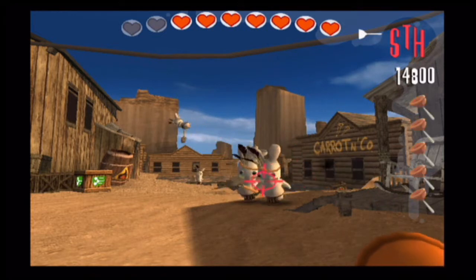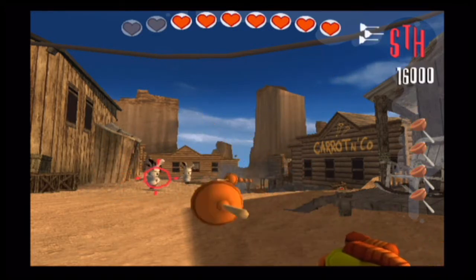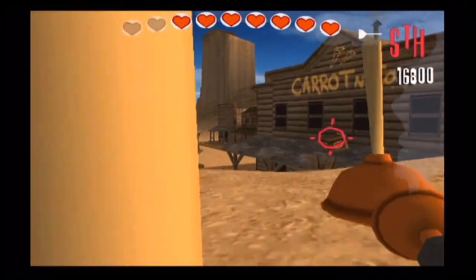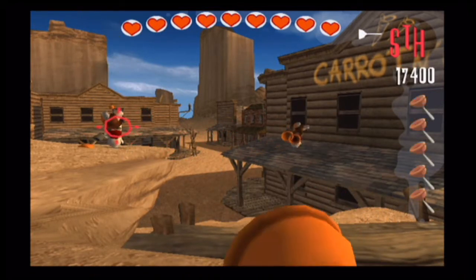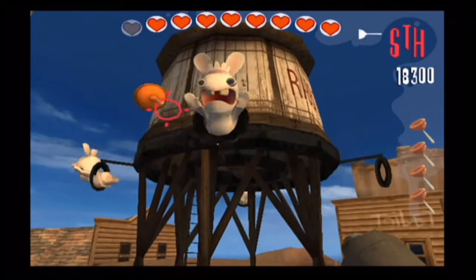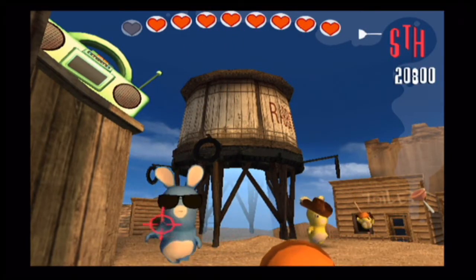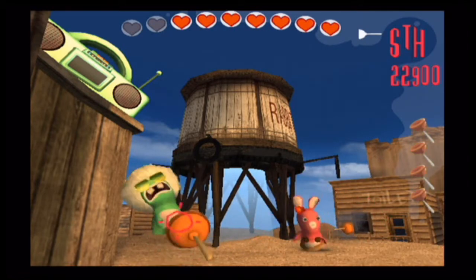The ultimate goal in this game is to save all the baby Globoxes before the Rabbids conquer the world. Interestingly, this game was originally going to be Rayman 4 as a prototype back in 2005 or early 2006, but it was eventually rebranded as Rayman Raving Rabbids and became a party game. The original trailer was actually quite a bit darker in tone, which was just a concept for the prototype.